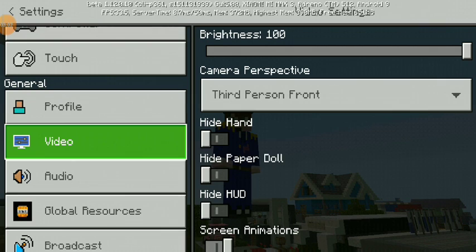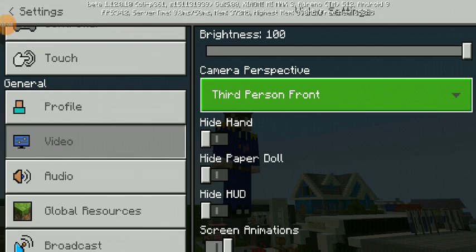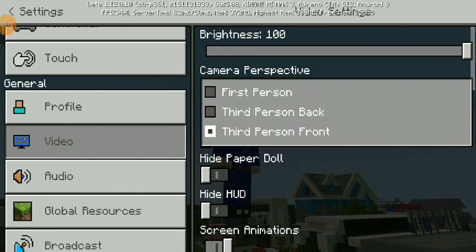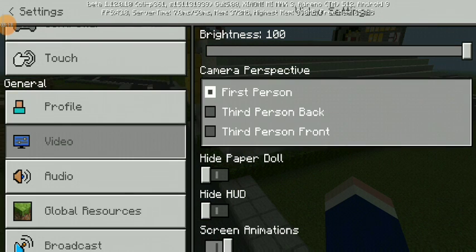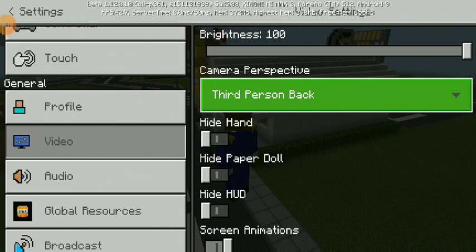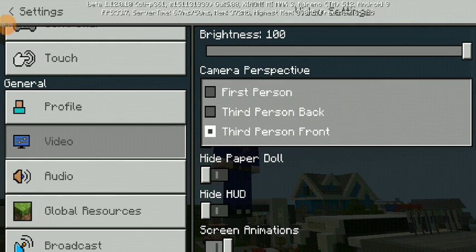If you guys don't know how I did it, it might be in a video. You need to click 'Video,' then if you see 'Camera Perspective,' click it. If you're in first person, you'll be normal size. If you're in third person at the back, you'll be able to see it from the back. If you're in third person in front, then you can see your whole skin.